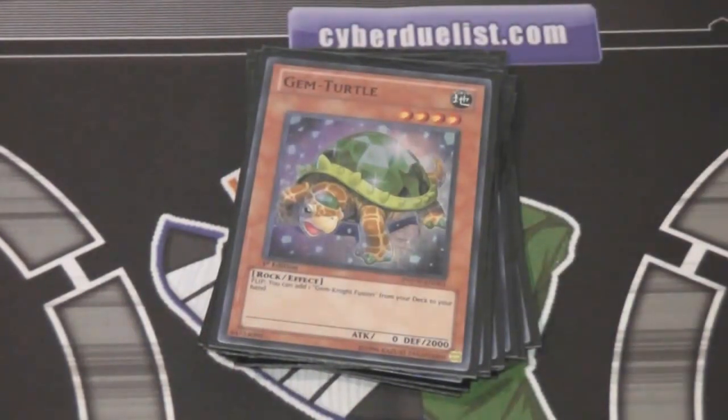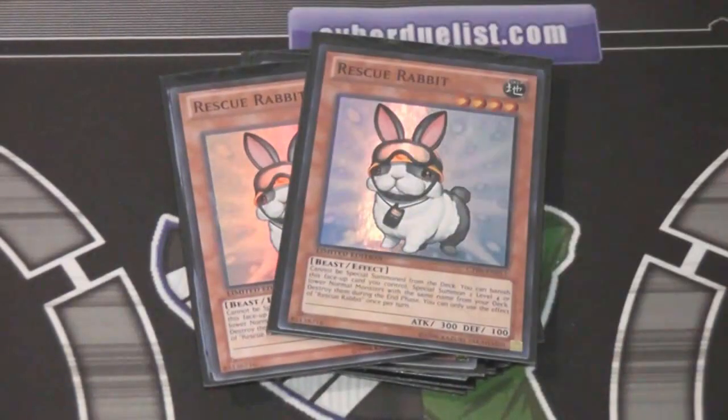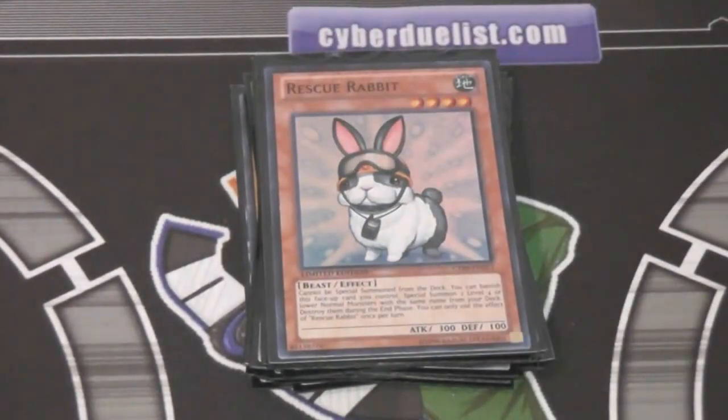Now, since these are budget now, I'm actually going to try them out — 2 Rescue Rabbits. Since they're a lot cheaper now, it's a lot easier to do so. It's a good card all around — it can help you with your normal monsters, go for those fusions easily, like special summons and everything. It really is a good card for the deck, but I always hated how expensive it was.